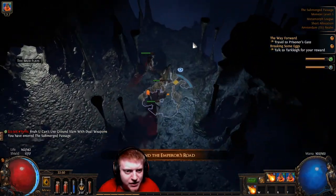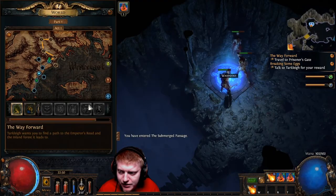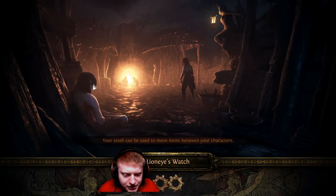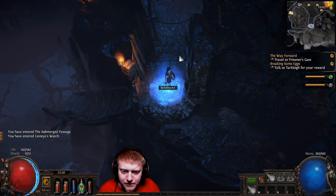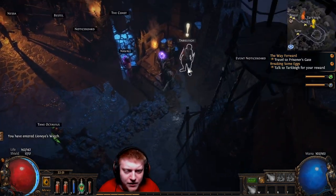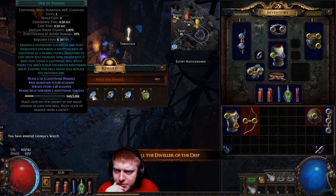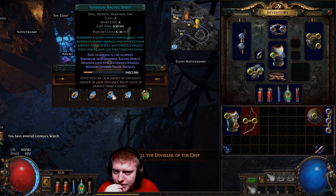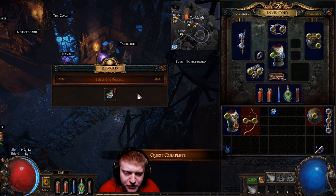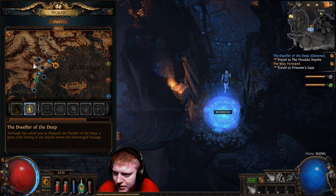These episodes go by so fast, man — it's crazy, it's already been seven or eight minutes. So we're gonna go back to Lion's Eye. I don't know if I should make them longer; I think 15 minutes is a pretty good middle ground. What we need now is Summon Raging Spirit and it's right here — very nice. I also want to show you guys my hideout but I can do that in another video.